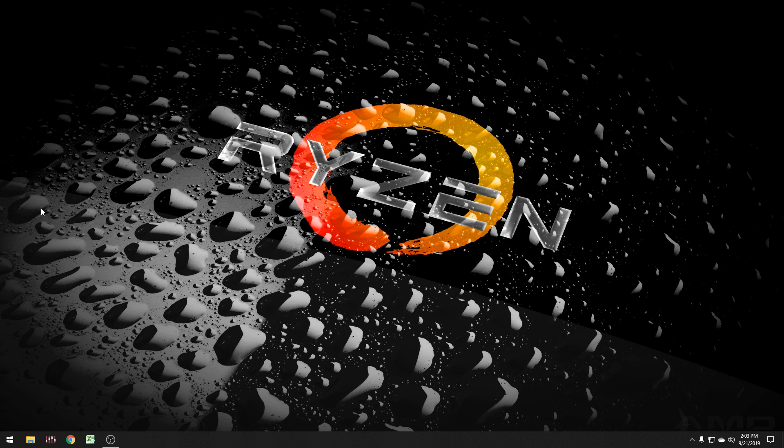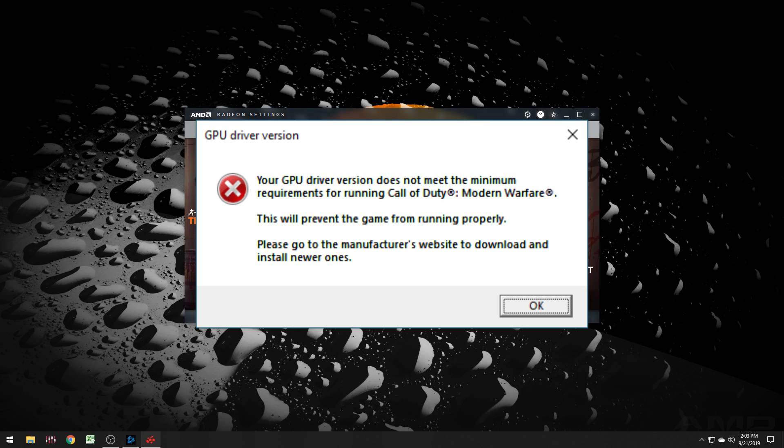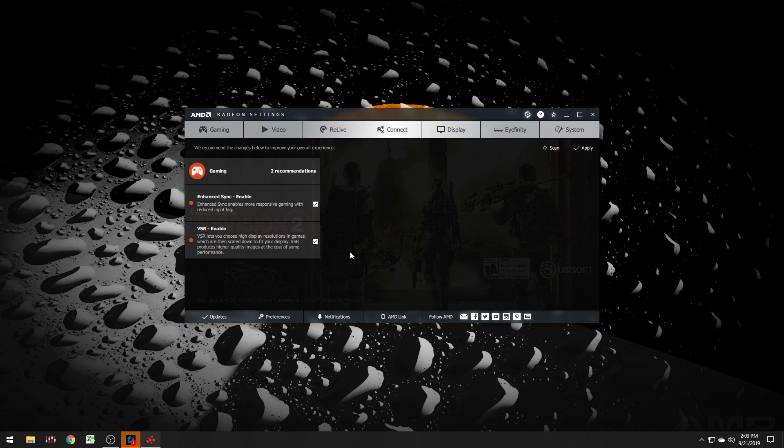You're going to click on your game and try to start it — most of the time it'll start up just fine, but sometimes you're going to run into an issue where the game will not start. It'll say your drivers are out of date, even though when you go and check your drivers in the Radeon settings — if you're running AMD like I am — and click on updates, it shows your currently installed version.